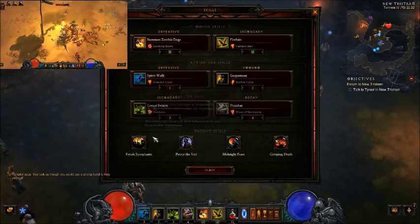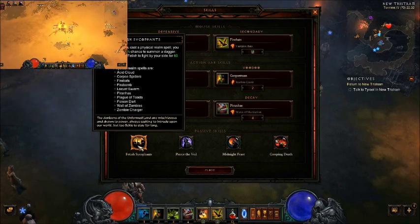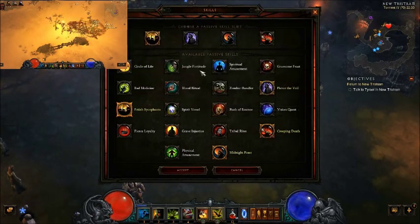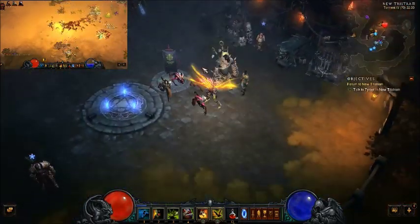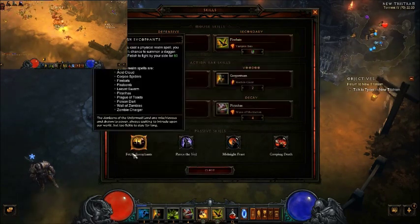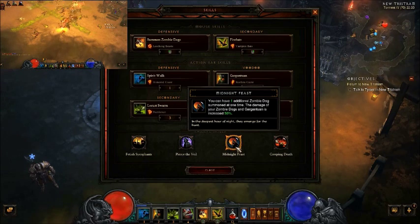Pierce the Veil for extra damage. Fetish Army — you have a 5% chance to summon a fetish to fight on your side for 60 seconds. I've counted over 15 fetishes in some of my big battles, so this is really awesome and you have to pick this. This build is based on a lot of pet damage, so most of the time you're not going to be touching your enemies — you're going to be using your pets to do most of the damage while you channel Fire Bats to generate more fetishes. Midnight Feast lets you summon one more dog and both your pets do 50% more damage.